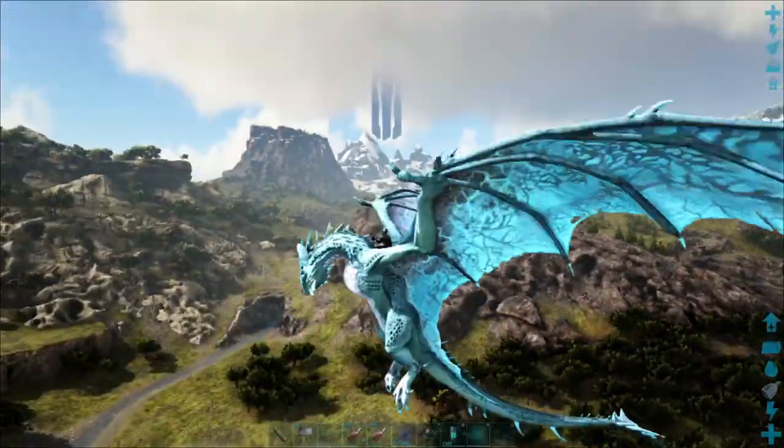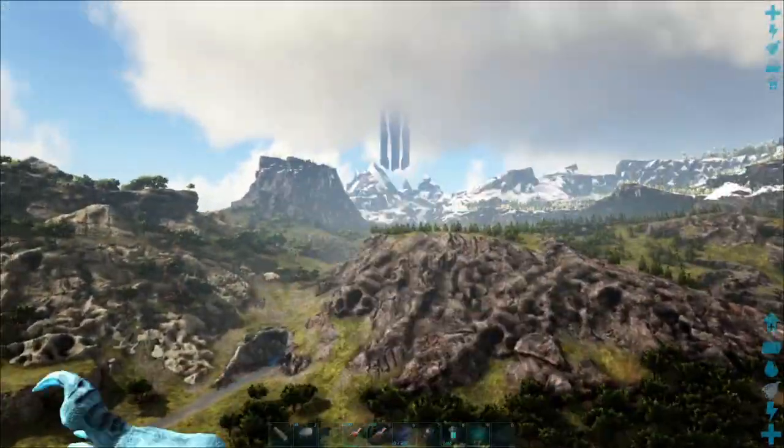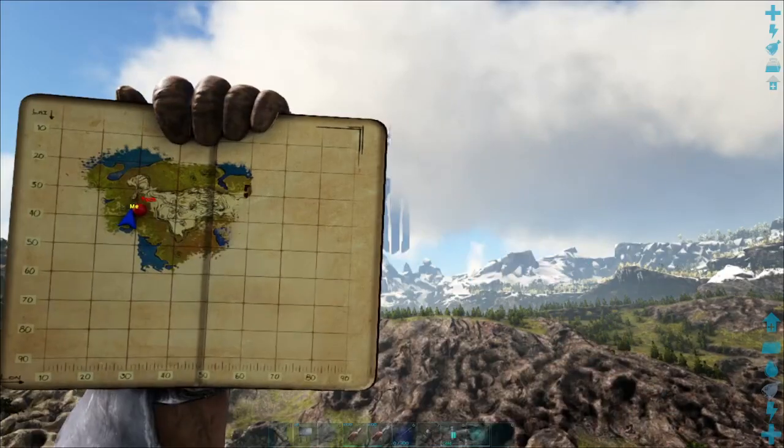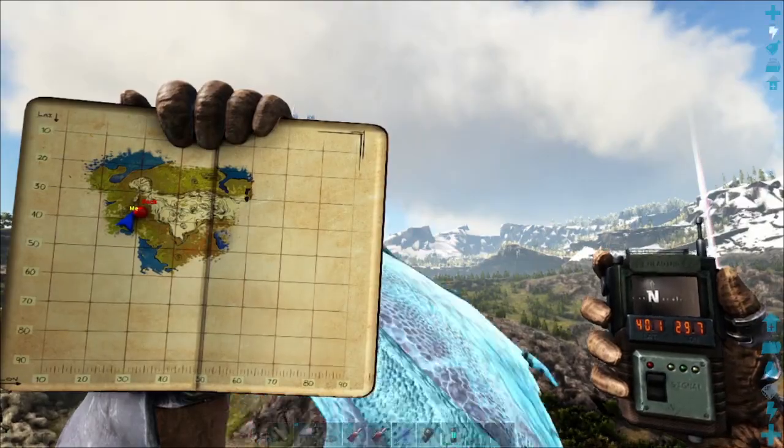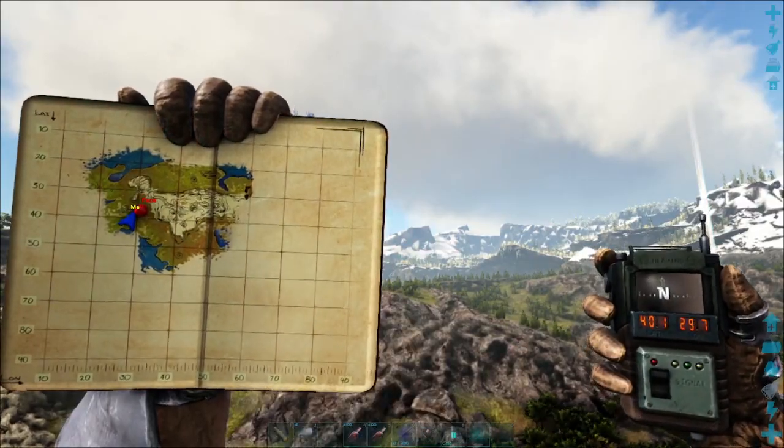I've brought a tropical crystal wyvern just to get around on, because most people go around on wyverns. I've got the location marked on the map — I'm at 40.1 by 9.7.